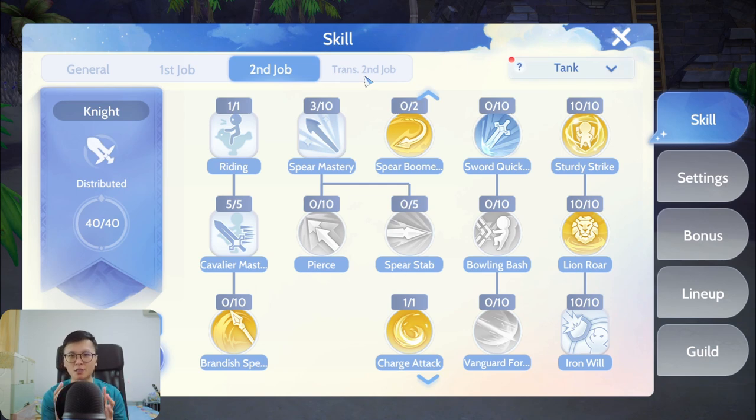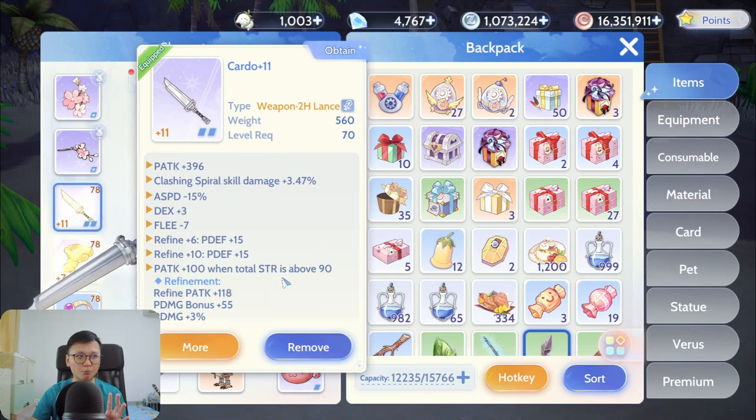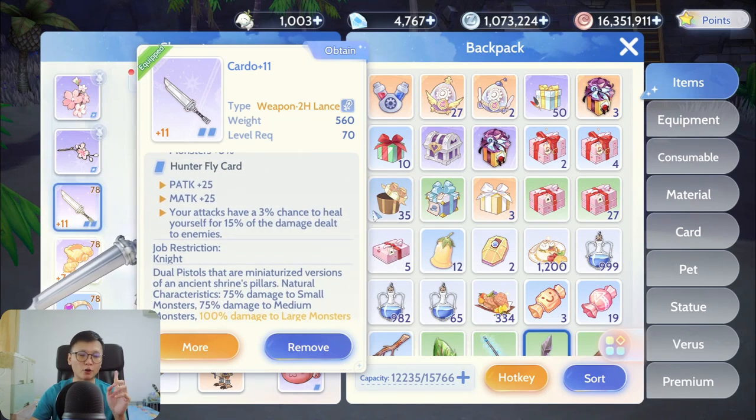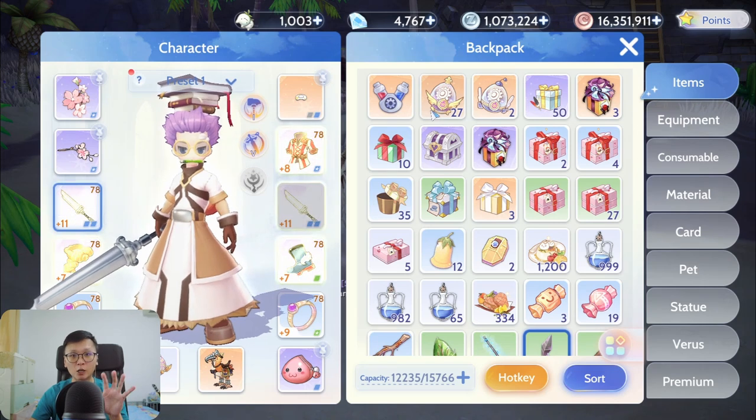Many people claim Sacrifice is only relevant at +15, and while that's not entirely true, if you want to play it to its maximum potential — better than Shield Boomerang and Holy Cross — you do need to go to +15. That's my main concern when changing jobs. I currently hit +11, which was quite lucky going from +10 to +11 in one shot, but I did fail once on +12.